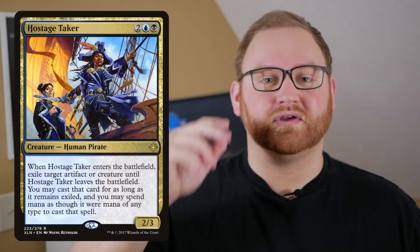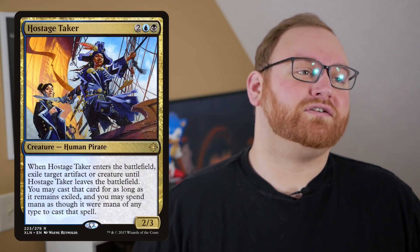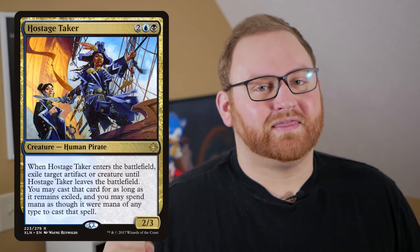The last two creatures in the main deck are a 2-of Hostage Taker — a 4-mana 2/3. When it enters the battlefield, we grab a target creature or artifact from our opponent's side. Then we can cast it on our side for any color mana. Very useful against things like Ravenous Chupacabra, or grabbing a Lyra Dawnbringer and recasting it on our side of the field — very spicy and always something you want to do with Hostage Taker.